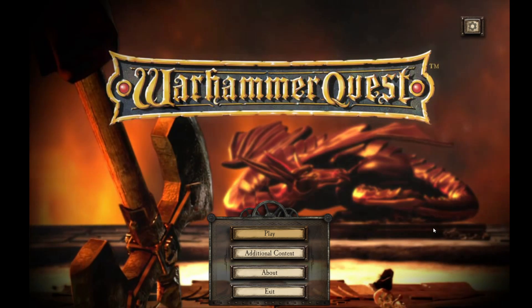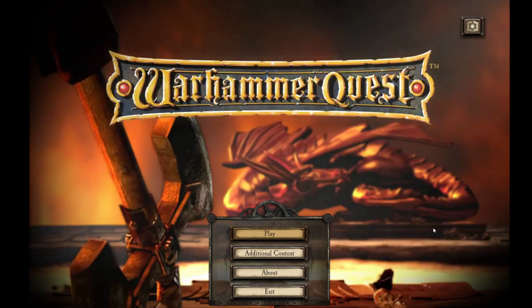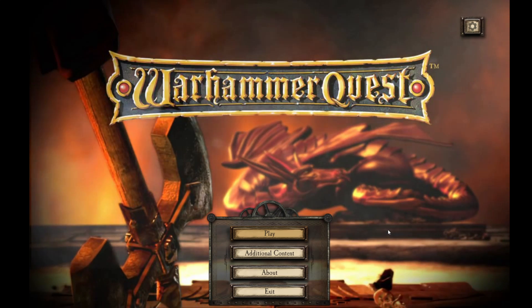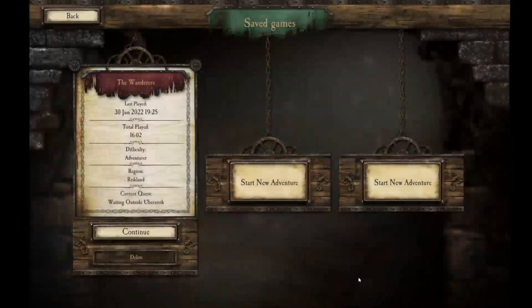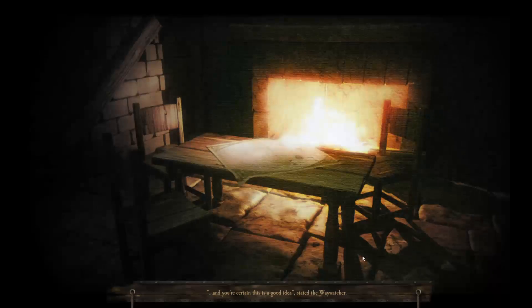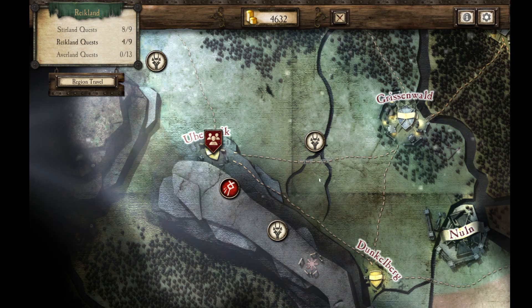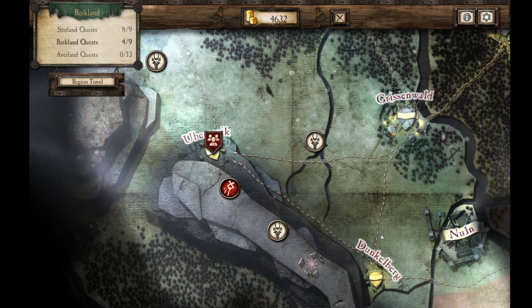Hello, adventurers, and welcome to another episode of Grimplay's Warhammer Quest. We just opened up a new area in our last quest in the Ubersrike area, and opened up a level 3 quest after getting the Axe of Grungni.